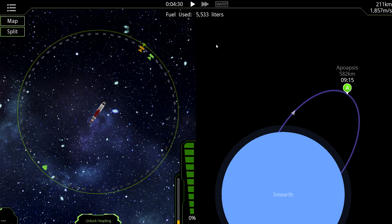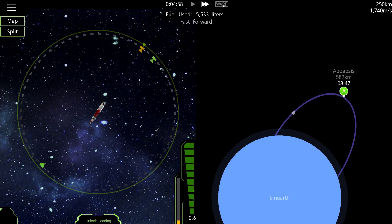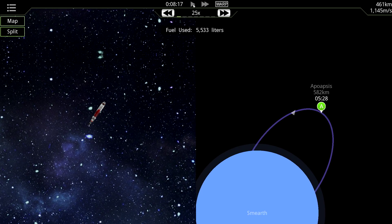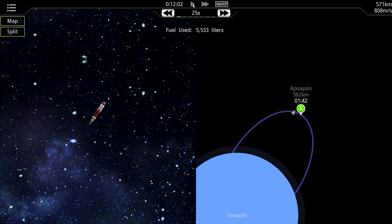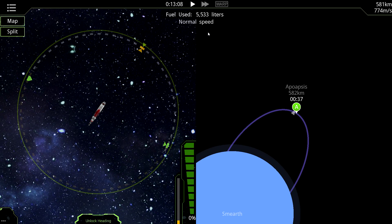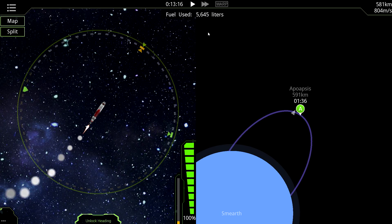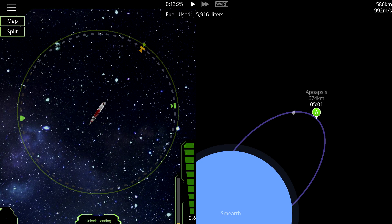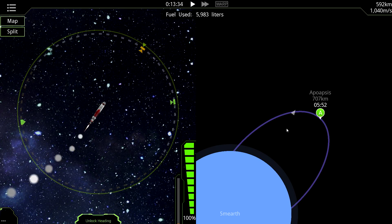We're getting close to the apoapsis but I don't know if I'm going to be able to leave the sphere of influence given where we're at. We can warp at several times speed — right now 25x. I'll get to within 30 seconds and do another quick burn. Three, two, one — burn. I'm not going to be able to do it. I'm almost out of fuel too — that was definitely 6,000 liters and I'm almost out.